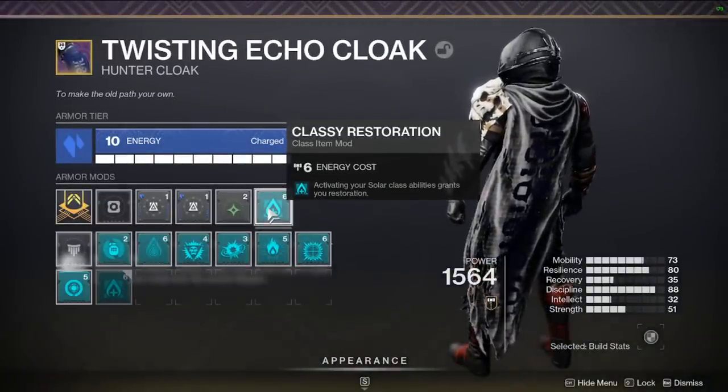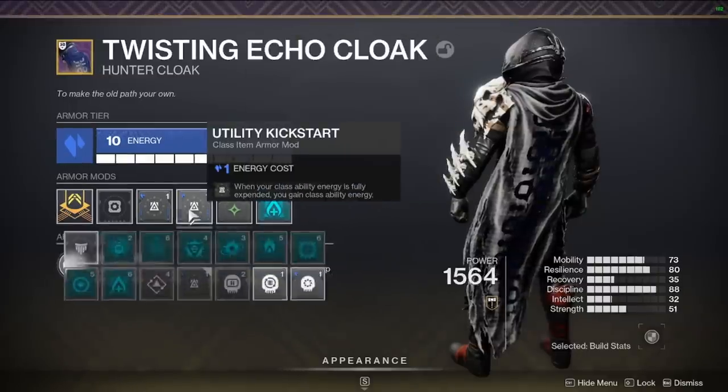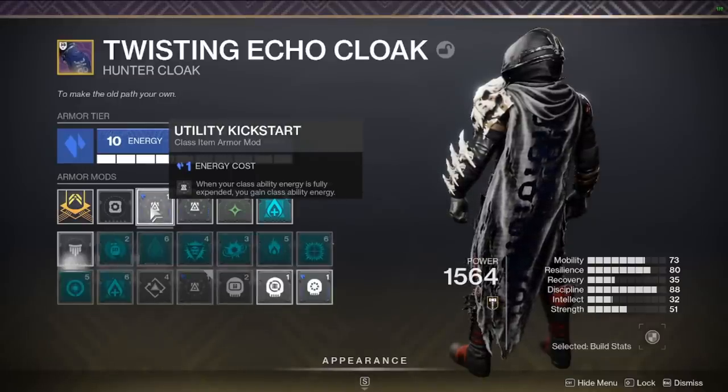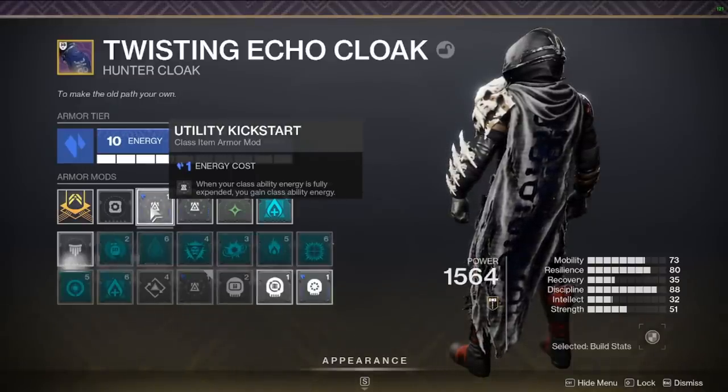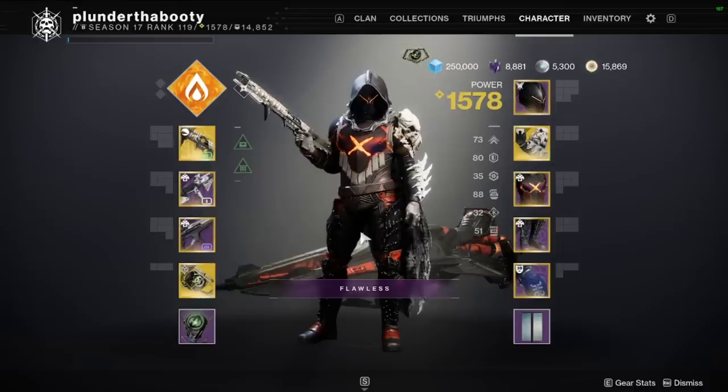Also on the class item, Classy Restoration gives restoration x2 every time we dodge — a staple this season. Double Utility Kickstart instantly gives about 30-35% of our dodge back when we use it. So if you have questions, leave them in the comments or ask in the Discord. That's basically the build: grenade, melee, grenade, dodge — just repeat the cycle. You always have an ability available because one is always feeding into the other, and you always have your dodge.